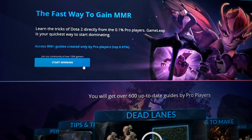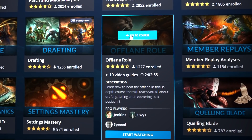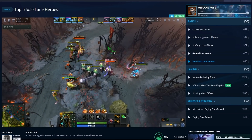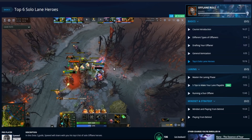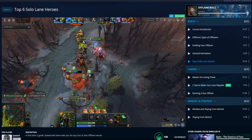This pro guide is one of hundreds just like it over at gamelief.com — your number one stop to become a specialist in your desired role fast. Check us out today with the discount link in the description below to unlock your hidden potential. But for now, let's hop into the video.